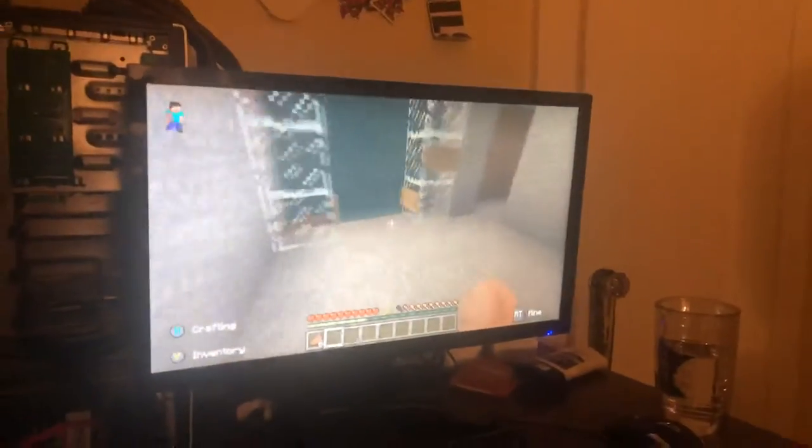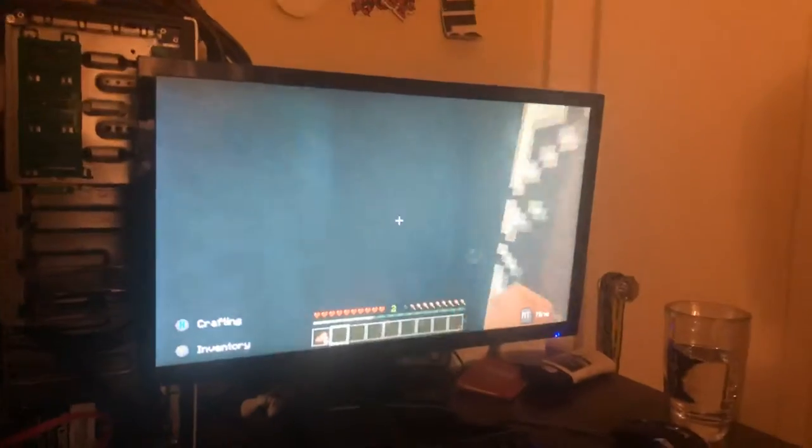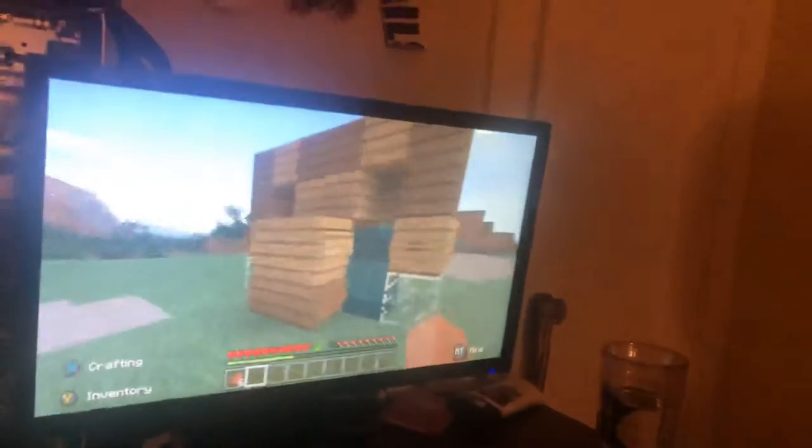Basically all you need is a classic water elevator. The up direction uses soul stone and just a stream of water — it shoots you right up. I'll show you a 360 so the back is like this.